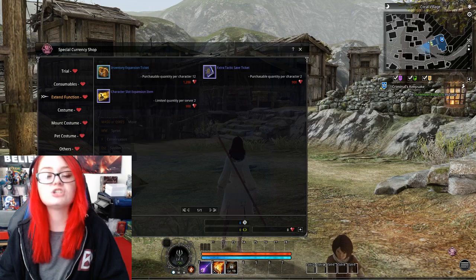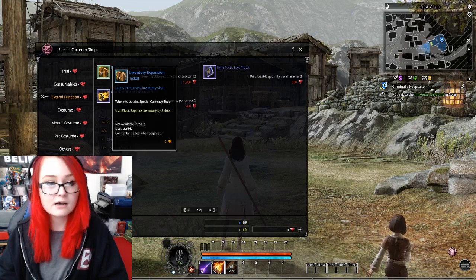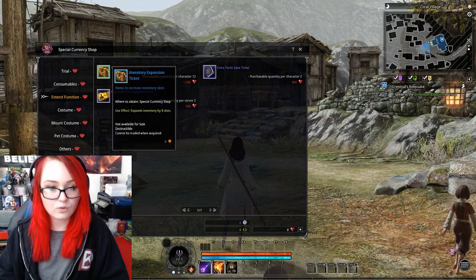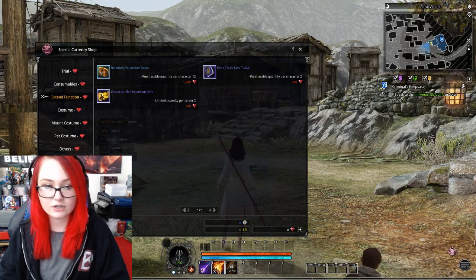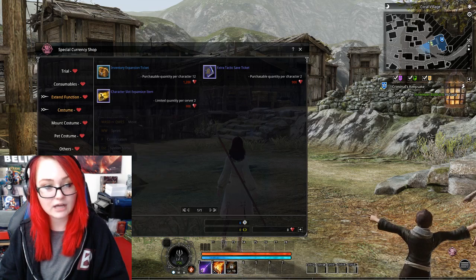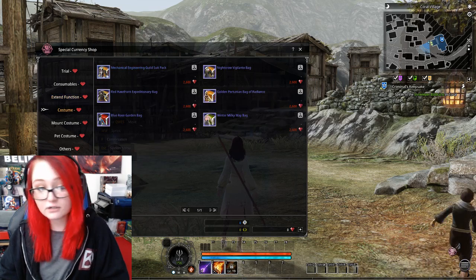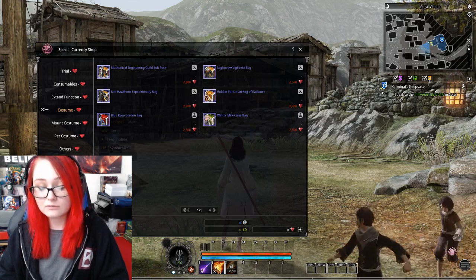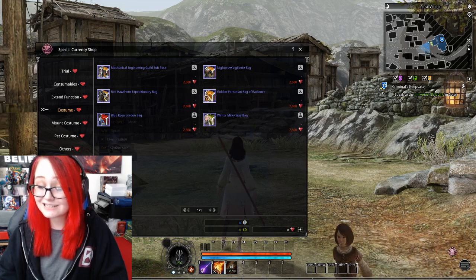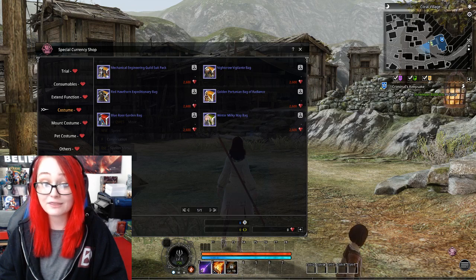The inventory expansion ticket is 1200 lumina — that's what I thought. 900 for an extra tactic save, and 900 for a character slot expansion. Costumes aren't that bad in price. For $20 you get 2400 lumina, but costumes are 2600 lumina, so unfortunately you do have to spend $30.